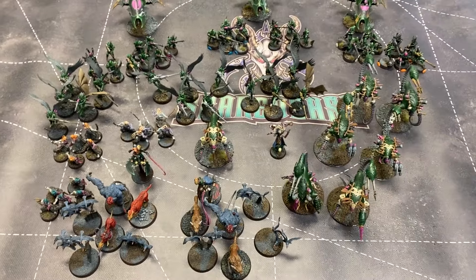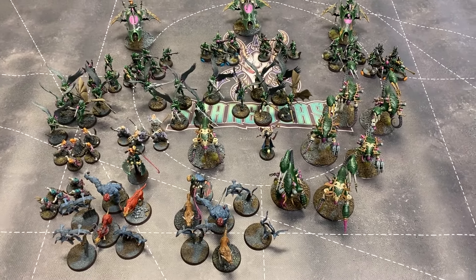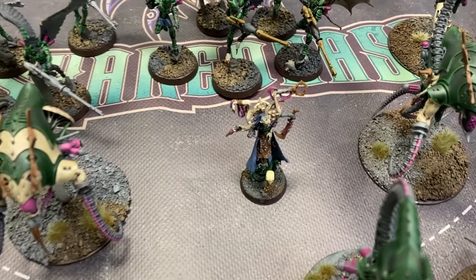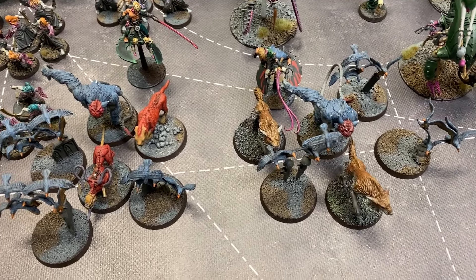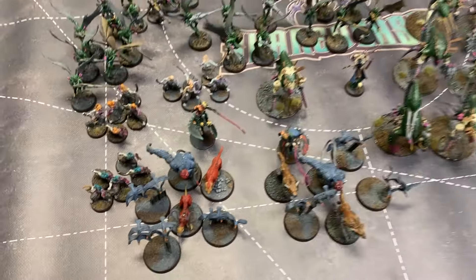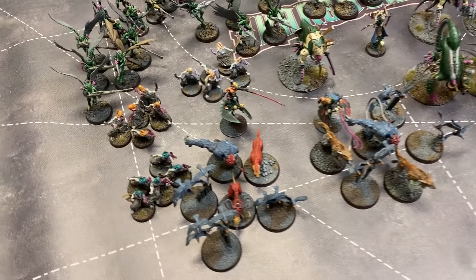I've been developing this army for about six months, slowly but surely building it up from scratch here on the channel. With a dataslate looming, what do I think might change? Here we have two thousand points of Drukhari. This list basically grabs good stuff and copy-pastes it. We have Urien Rakarth, who is the warlord. Then we have two beast packs, which are absolutely incredible — one of them has the Art of Pain enhancement. The full list will be in the link down below.